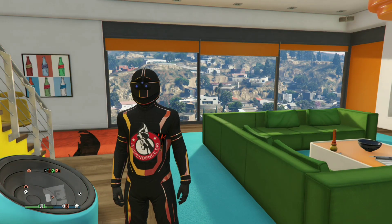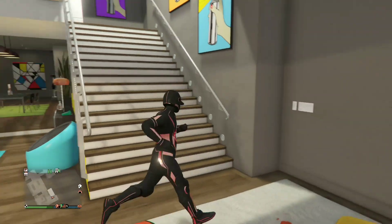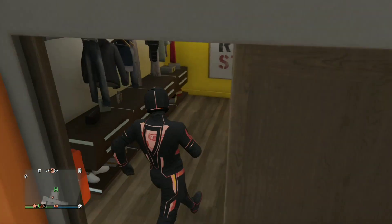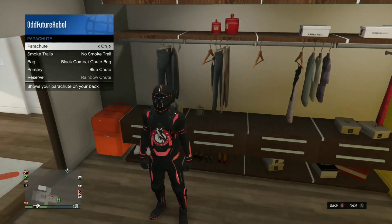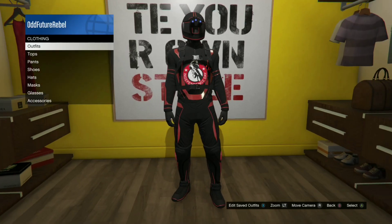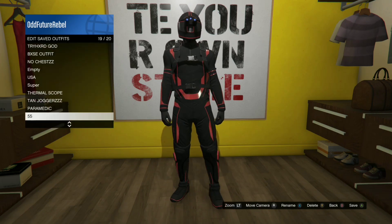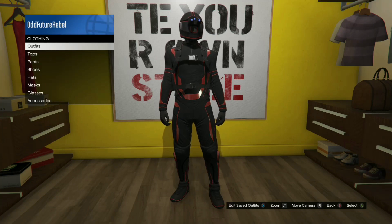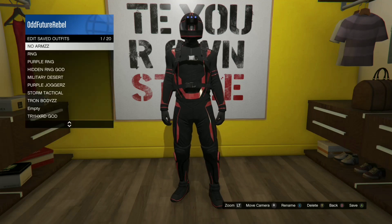If you want a logo on your Tron outfit, you basically need a regular t-shirt with the logo, then buy the Tron outfit and do all the steps all over again to get a logo — it looks really cool. If you do not want the logo on there, just wear a regular t-shirt and follow all these steps. Also make sure you wear a parachute because it makes it look awesome. If you do not have a black one, you could buy one at Ammu-Nation. It's very very cool.